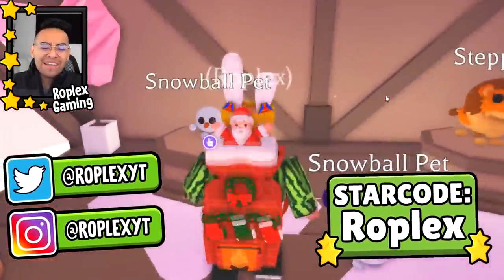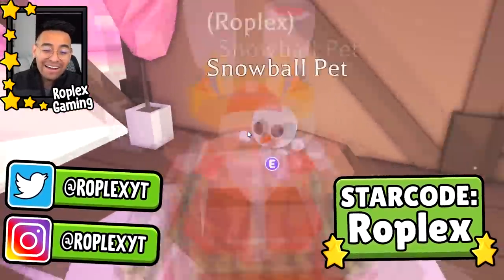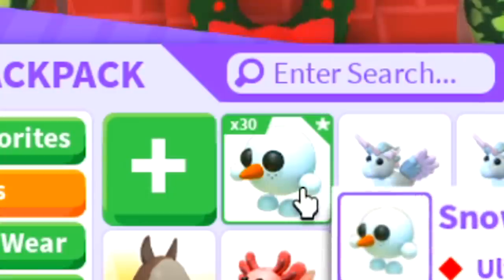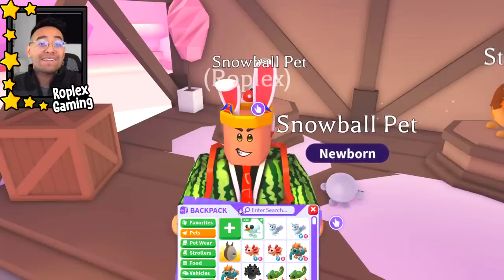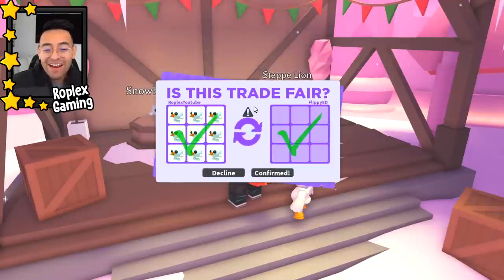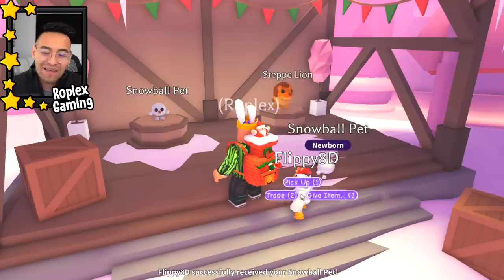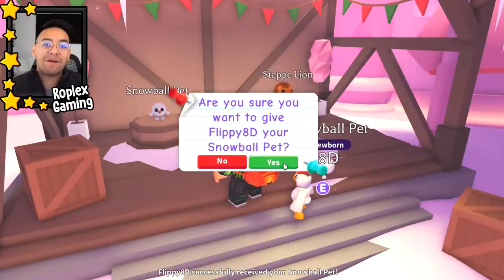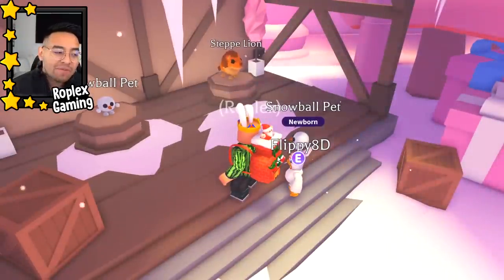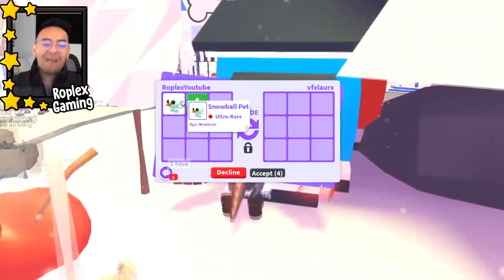Welcome back everybody to another update. This week they added the snowball pet and the step lion, and today we're gonna trade away all of our snowball pets — we have around 30 of them. But we need to make a mega and a neon first, so we're gonna minus 20 of them. That is nine gone, and another nine should get me my mega, but we are missing two to make the neon. This is my cousin by the way — he helps me level them up while I film the trading videos.